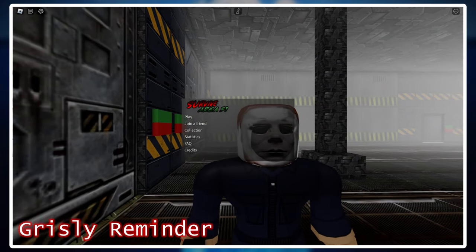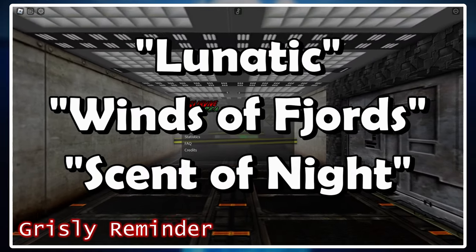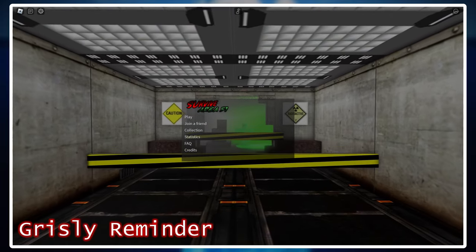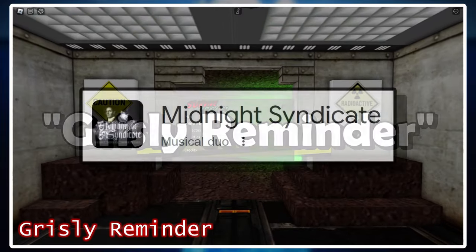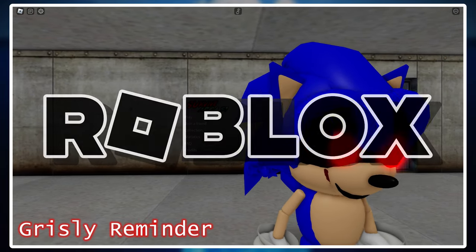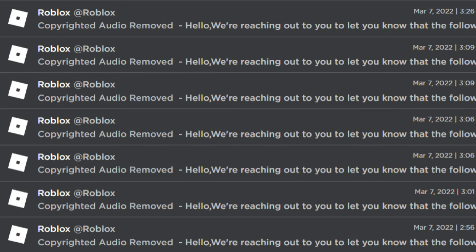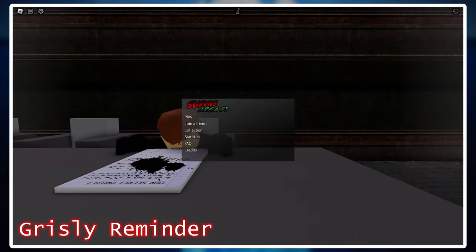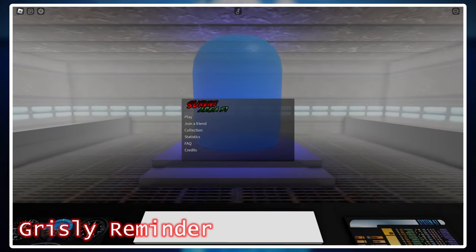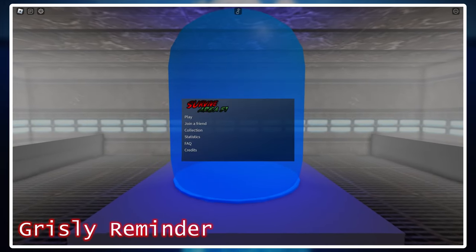Grizzly Reminder refers to the original main menu music that was in Saktik before the three tracks we mentioned earlier were made to replace it in early 2022. The song used was Grizzly Reminder by Midnight Syndicate, and the main reason it was changed was as a response to Roblox itself removing many copyrighted songs from its marketplace. Although it's probably never going to be added back sadly, it's still worth a listen if you're in for some nostalgia — you can just find it on YouTube.